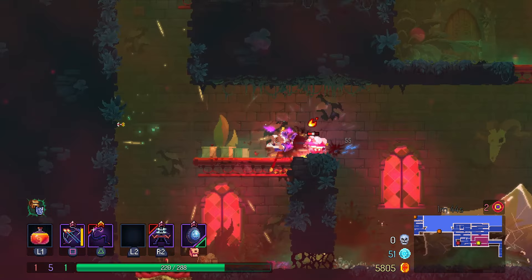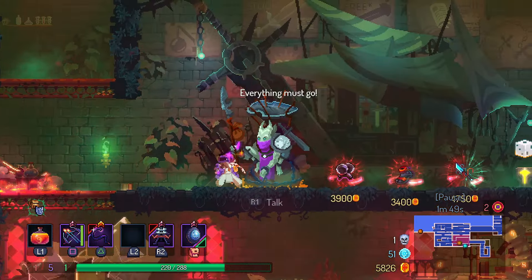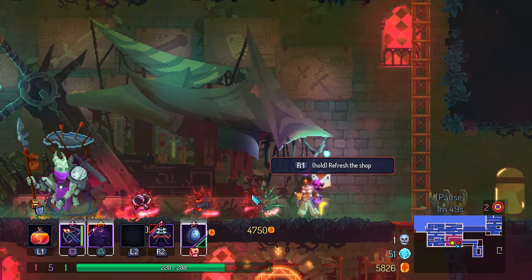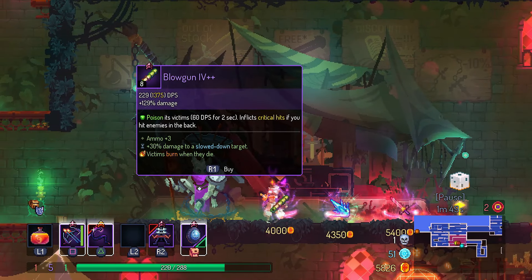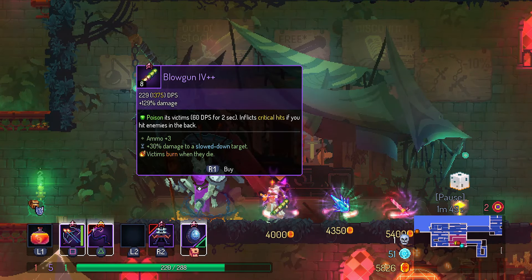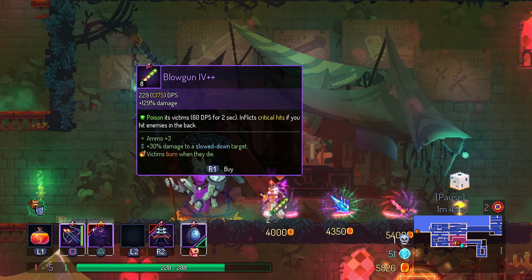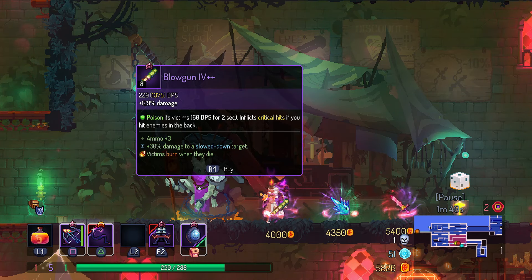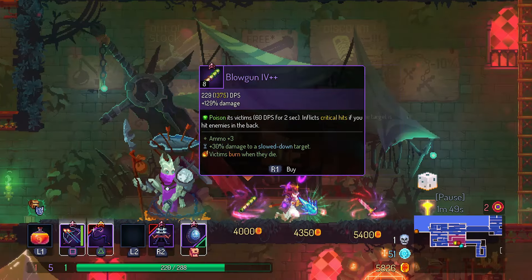Okay, it's okay, I can recover. Give me a good weapon. Do I try the blowgun? Should I try the blowgun? Inflicts critical hits if you hit enemies in the back. I kind of feel like I should try the blowgun. We're not going to try the blowgun.